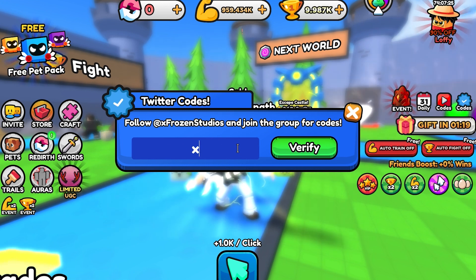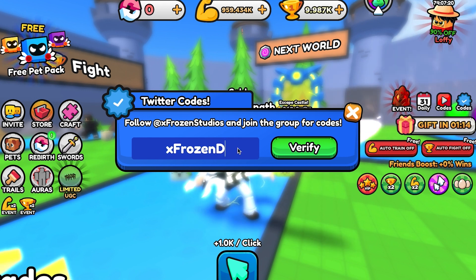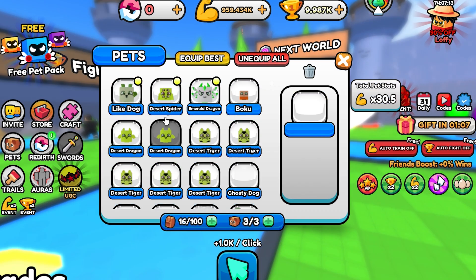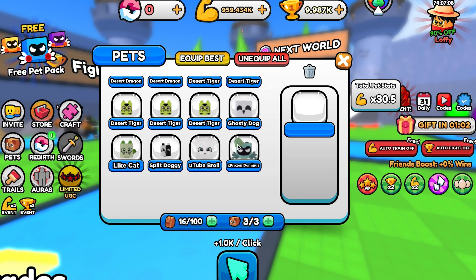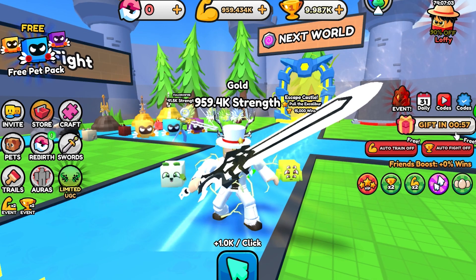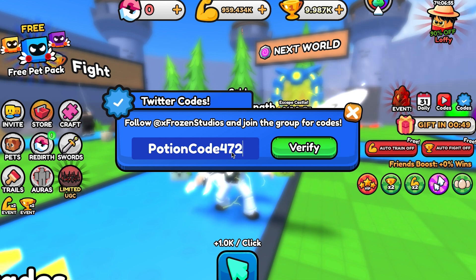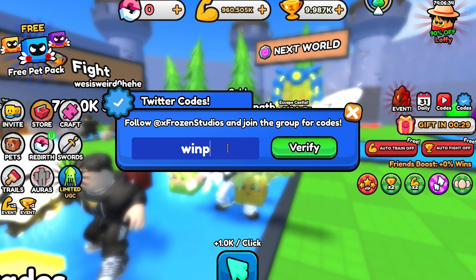This is the first code and this code gives you a free Dominus pet. This is the second code and this code gives you a free win potion. This is the next code and it gives a free win potion too.